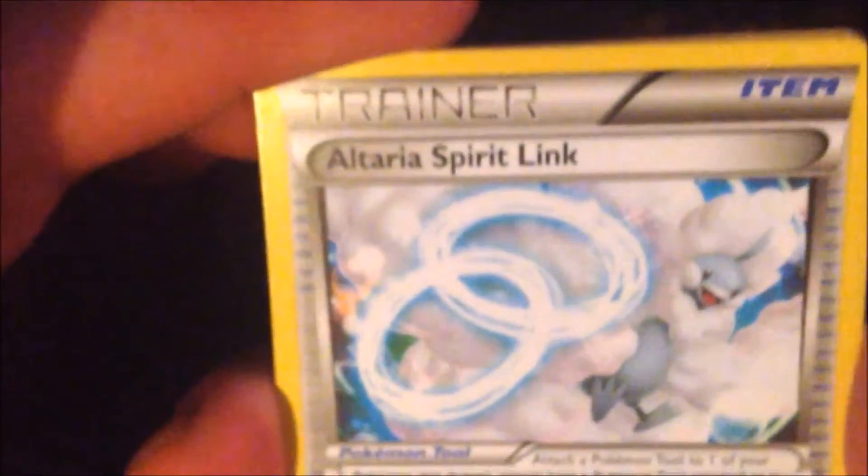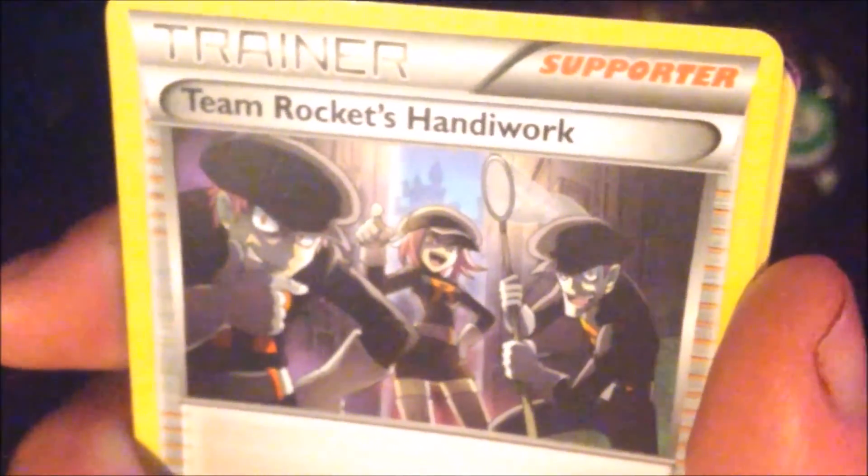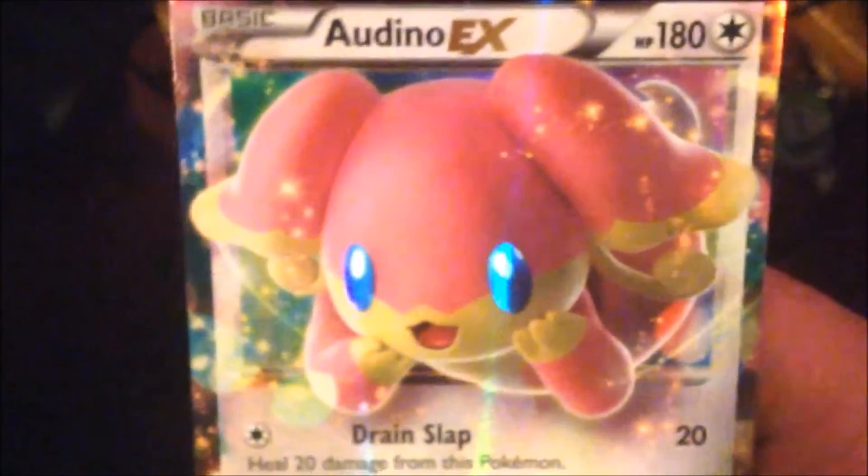There's your cool card. We got Altaria Spirit Link, Team Rocket's Handiwork, a Fairy Garden, Gothita, Binacle, Meowth, Whismur, Machamp. Reverse holographic is a Minccino. And oh my god, finally something epic — we got an Audino EX! About time we get something good in the pack.